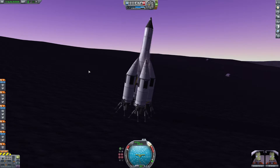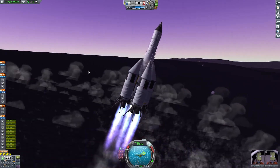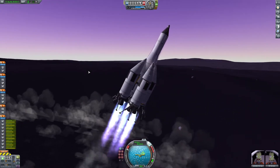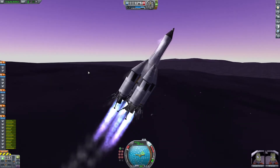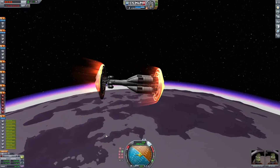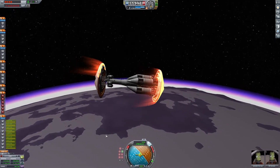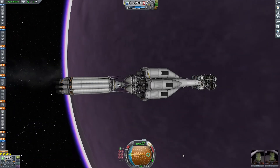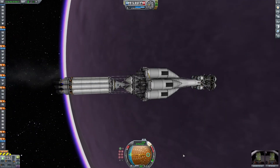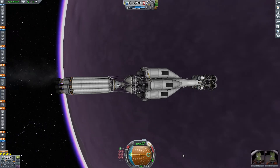I started by building the ascent vehicle — the part of the ship that would launch from Eve's surface. I went into my sandbox save, used the cheat menu, and put my ship on Eve's surface. Once I had a functional design I liked, I started building the landing stages for it, then cheated up to low Eve orbit to test my landing capabilities. Next was the transfer stage — something to get my Kerbals from Eve's sphere of influence to Kerbin's. That was pretty easy, just a Mark III command pod with a bunch of Nerv engines.